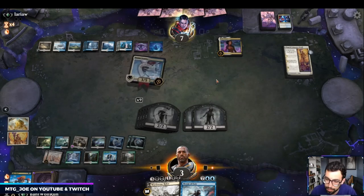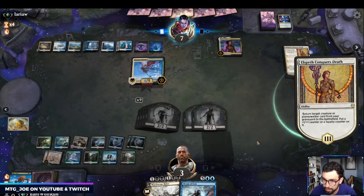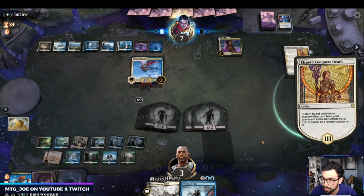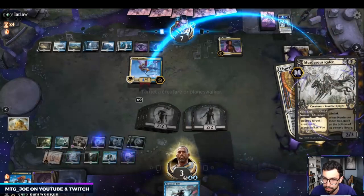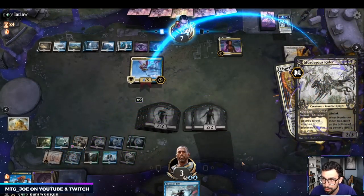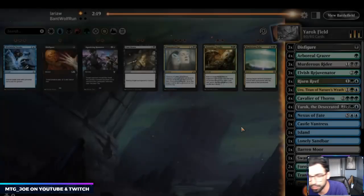They most likely have a counter, so I'm probably dead here. The incidental life gain — I've also had a ton of counters. I've got to do this now because they're going to play Teferi. They have Veto — they got us. Close, but no cigar there.